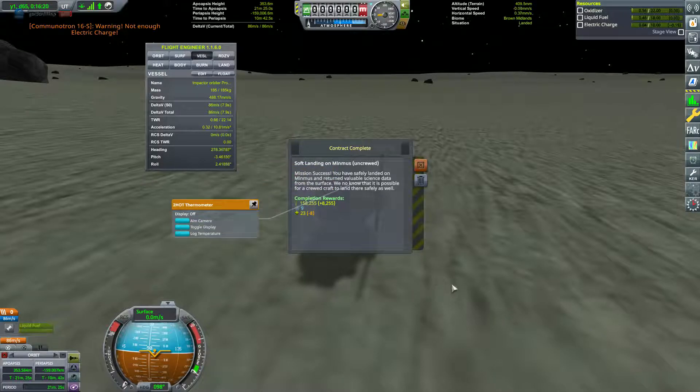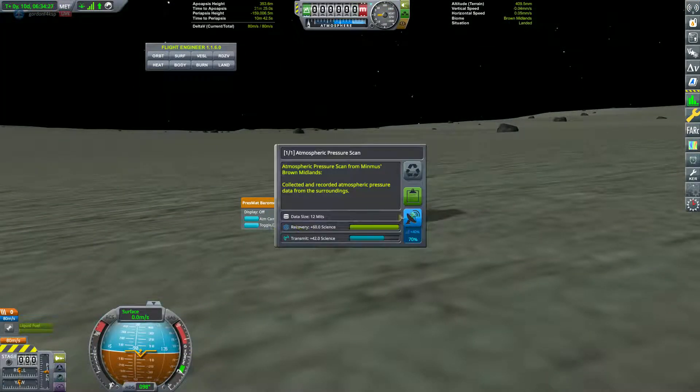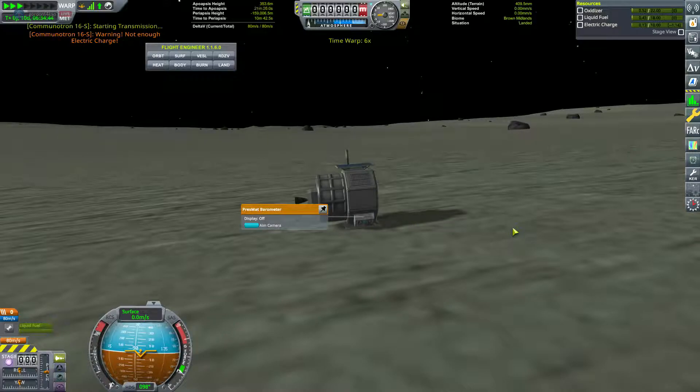Seven science transmitted — we have completed milestone number 22. Now that all those basic uncrewed landings are done, we should have access to the crewed landings or at least crewed orbits. We're a little shy on science for the next node, but that's okay — we have a probe sitting on the surface of Minmus. We'll quickly get some pressure science to make up the difference.